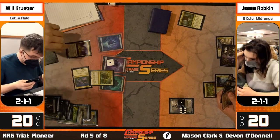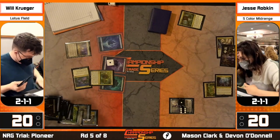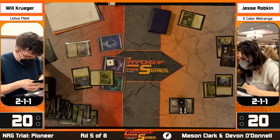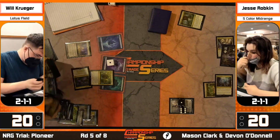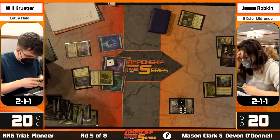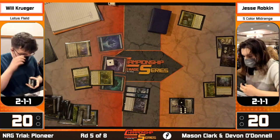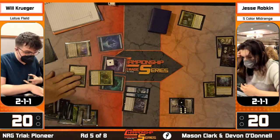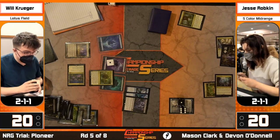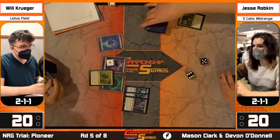Krueger floats the green, uses all this mana, and casts Emergent Ultimatum. Jesse's probably going to make sure Krueger has it - she might not know he's playing Peer this weekend. Maybe Krueger didn't feel it was right for paper. She might want to see what's going on, make sure she has all the information for sideboarding. We see Lier, Omniscience, Peer - so if you give Will Peer and Omniscience, he draws half his deck. That's enough - Jesse concedes.